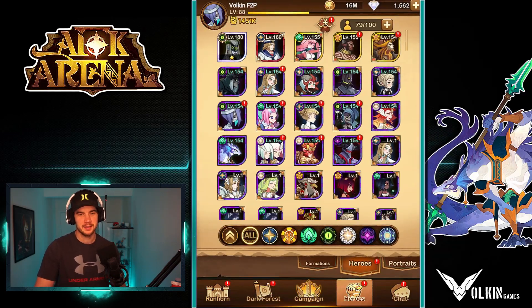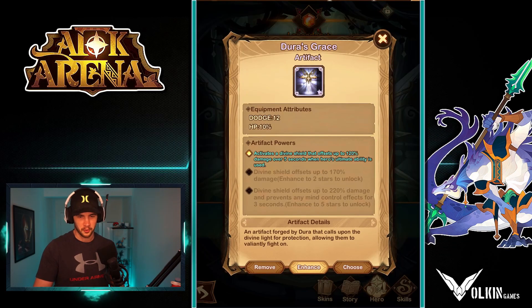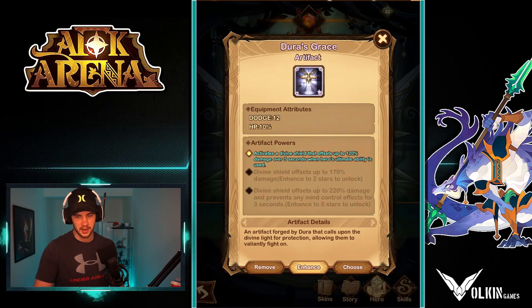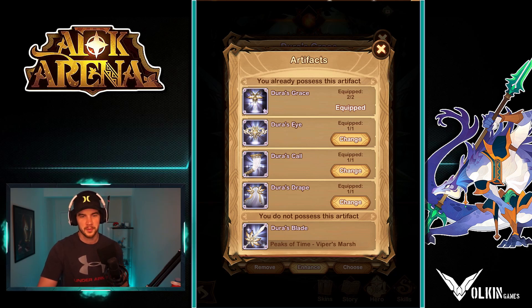So if we jump over here to Heroes, I'll click on my Leica — as you can see, she's got Grace equipped. And when we go to change this, if we hit change, you can see equipped two of two.